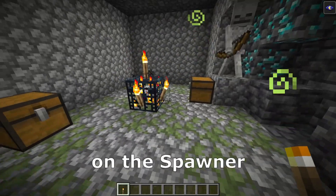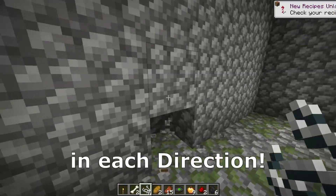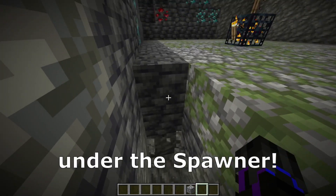For the beginning, we need to place some torches on the spawner and remove anything 4 blocks from the spawner in each direction. In the same shape, we need to dig more 4 blocks under the spawner.